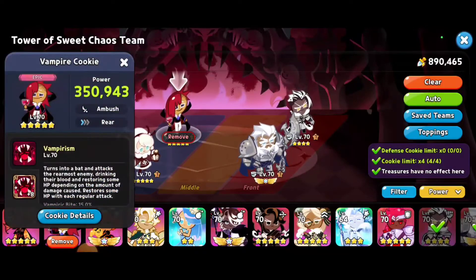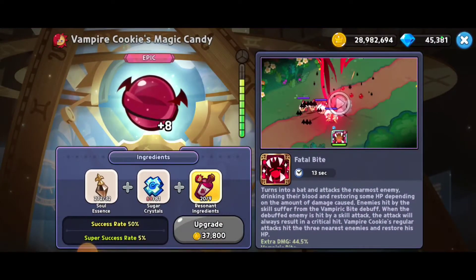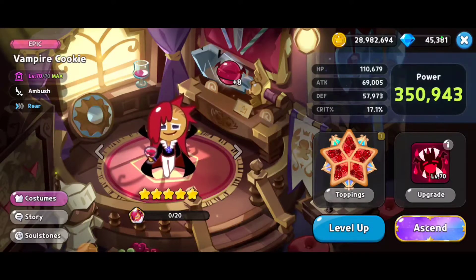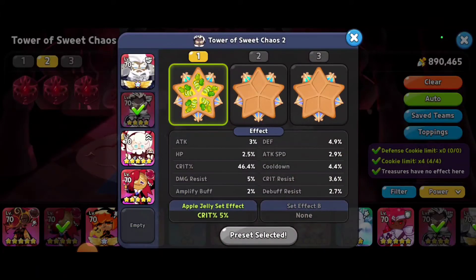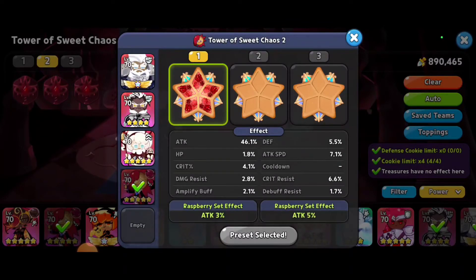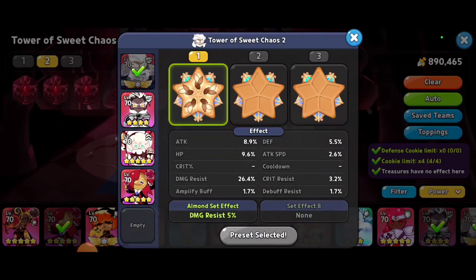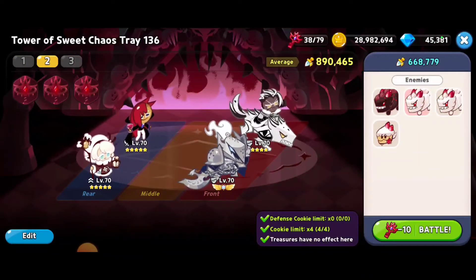Vampire Cookie currently has a level 8 magic candy — not doing too shabby there. I'm looking to get to the level 10 magic candy but I'm still saving up those resources. We've got the raspberries on the Vampire Cookie, and if we look at all our toppings, Crunchy Chip Cookie has the apple jelly, Cotton has the swift chocolate, and Vampire Cookie has the raspberry set. We're looking pretty strong and hopefully this will be strong enough to get the victory.